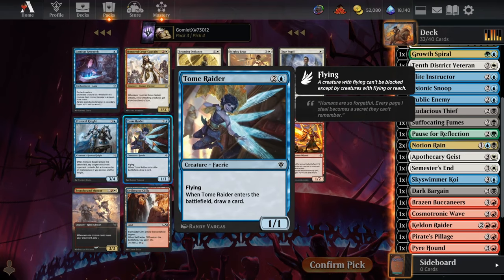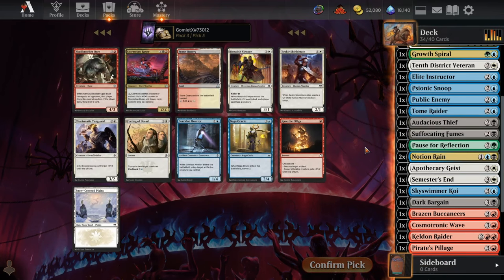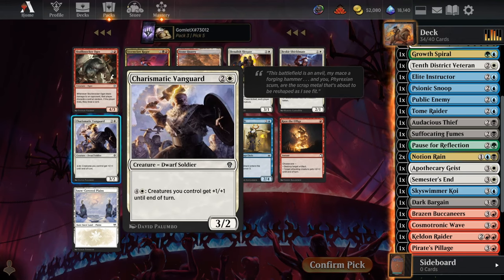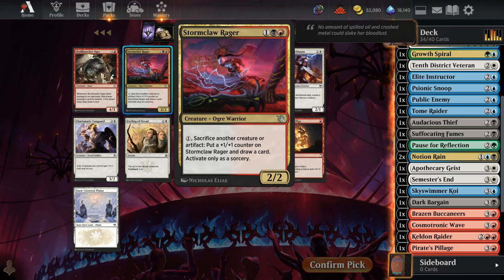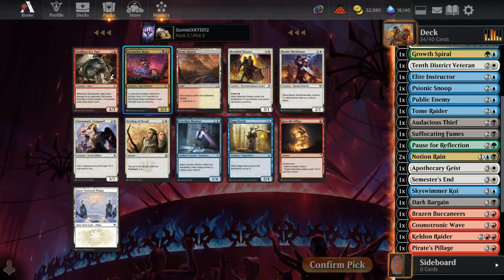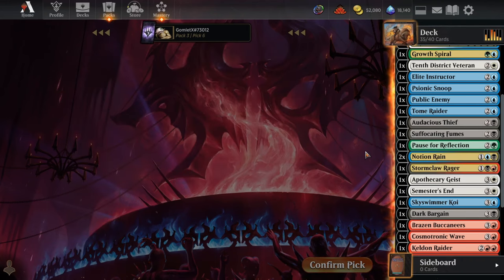A Tome Raider is a tiny little threat we get to put on the board while drawing an extra card, and it works great with our Semester's End to draw us an additional card. For pick 5 we're probably just taking the biggest threat again — there's a 4/3, and there's the Vanguard we can activate if we're not using any other abilities for the turn, so it's kind of like a 4/3 but bigger because it also buffs the rest of our board. Actually, if we play enough mediocre creatures like the 1/1 flyer that draws this card, we can draw a lot of cards off the Rager — that might be the pick. We'll go for the Rager here.